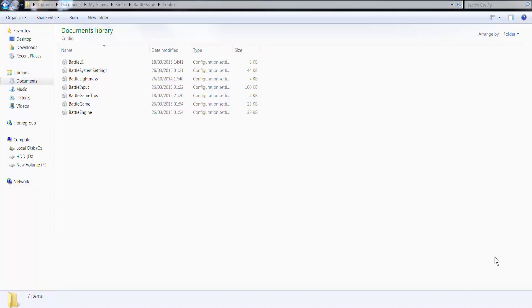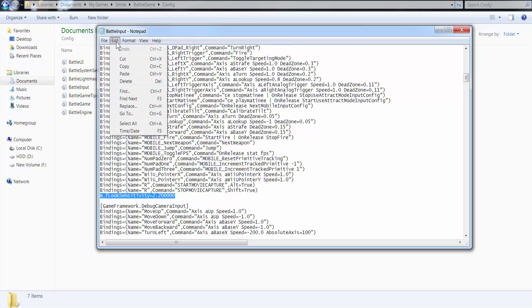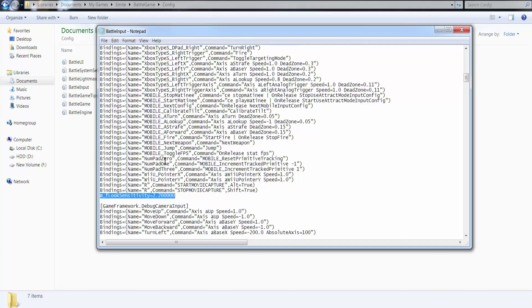Okay guys, here is the config folder. You go to My Documents > My Games > Smite > Battle Game > Config, then open Battle Input. You're going to look for M underscore F look sensitivity — I'll highlight it there. You change it from the default 1.0000 to 2.200. Go to Edit > Find, type in 'M_F look' and you should find it. Change the number, hit Save, close it down, restart Smite, and boom — you're no longer treading through honey. You're free and can move a lot faster.